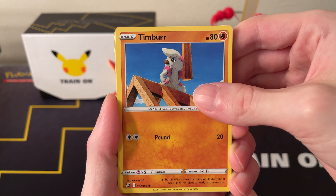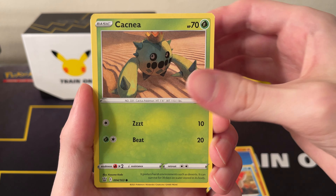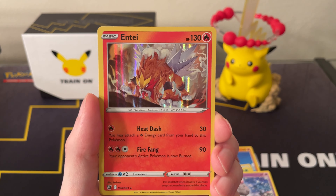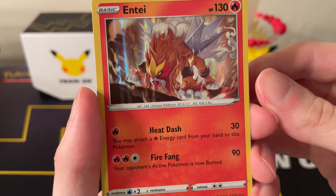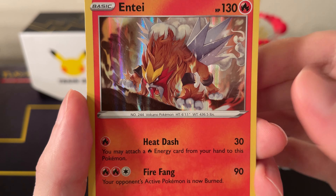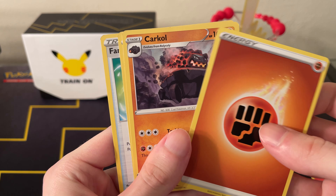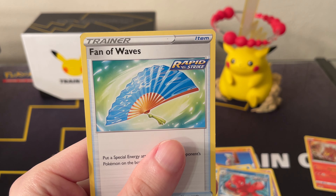First up we have Battle Styles. We've got Timber, Corphish, Cacnea, Mawile, Spoink, Reverse Auxiliary, and an Entei Hollow, which is not bad for a Holo. Kind of a cool Entei card — I don't think I've seen this before. Also got a Fighting Energy, Karkul, Pignite, and a Fan of Waves.